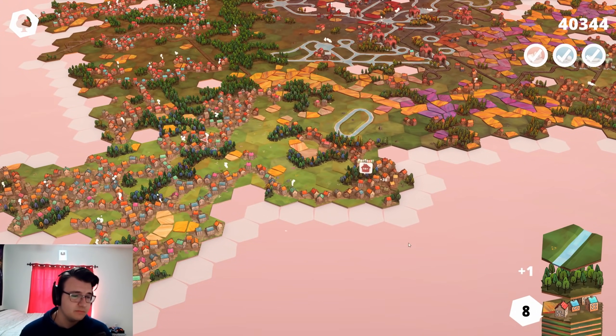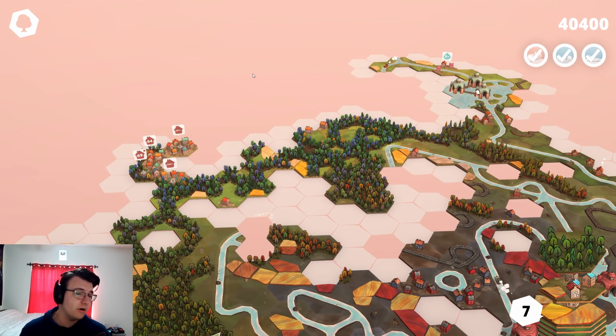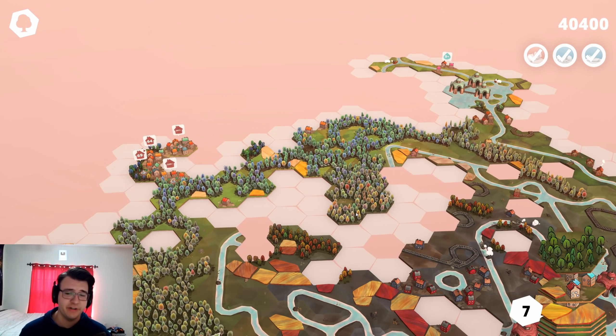I'd rather go here and get a perfect. What are perfects? If all six sides of the hexagon are adjacent to hexagons that have similar sides — basically, look at the adjacencies on each hexagon's edge. If it matches the hexagon directly in that direction, you're good.